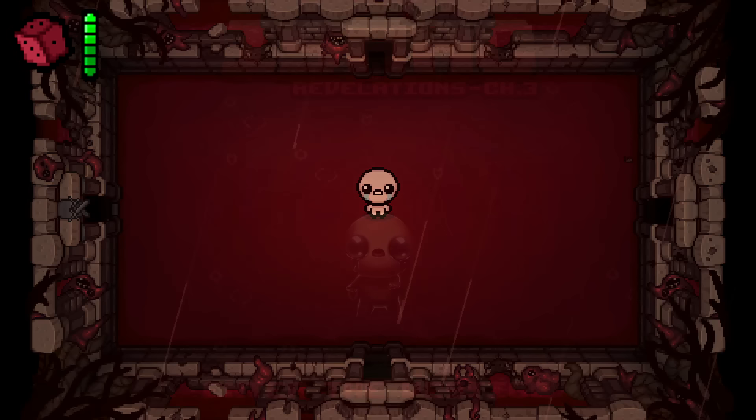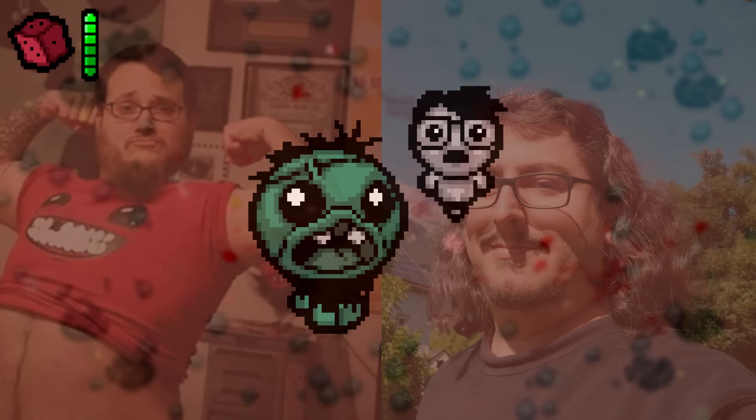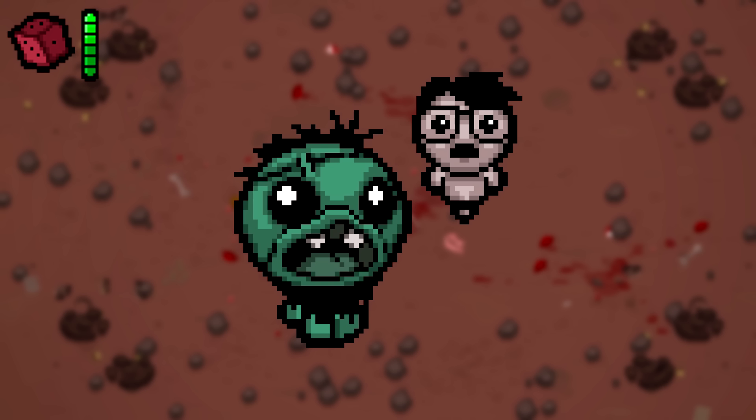Ed and Florian in-game: Edmund McMillan and Florian Hymsel are the original creators of the Binding of Isaac. Ultra Pride is actually a direct reference to them — Ultra Pride representing Edmund McMillan, and the Pride baby being Florian Hymsel.